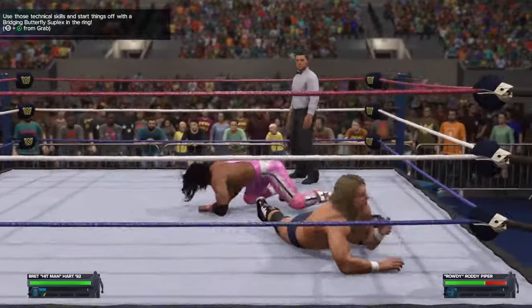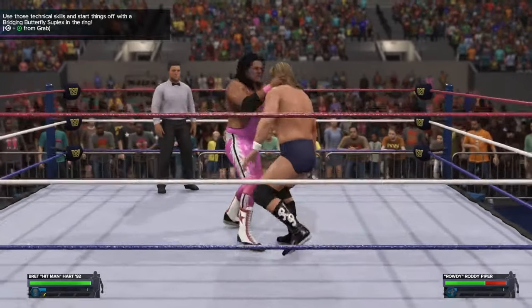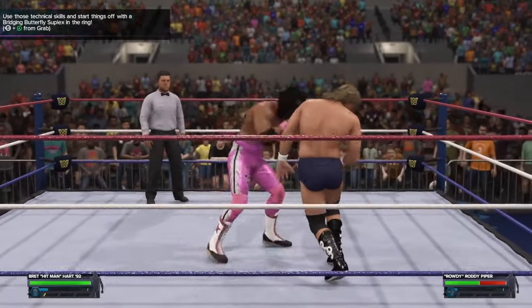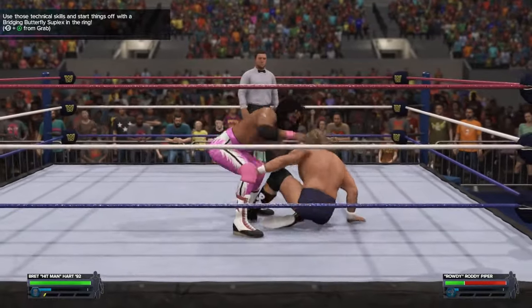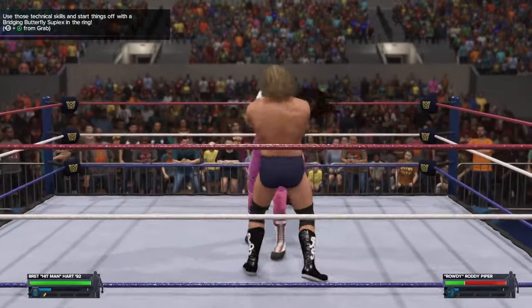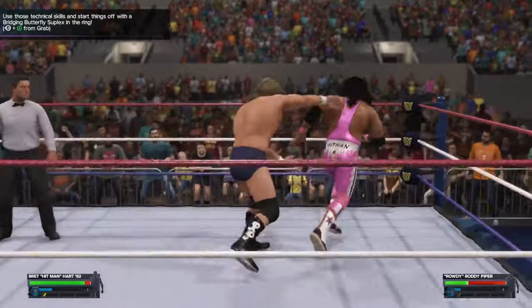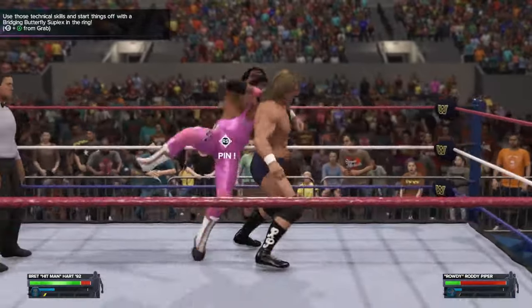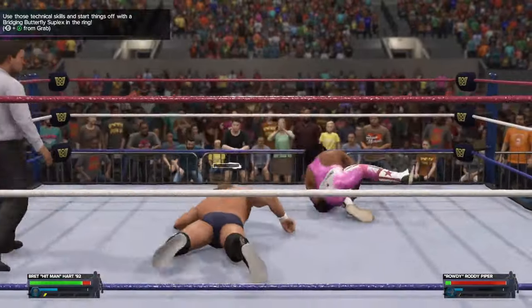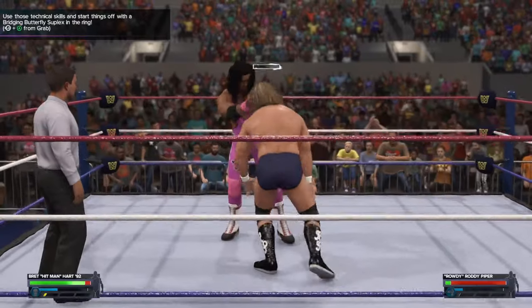Just get his health to red — you need red health because with red health you can get the match over with. You don't have to worry about the objectives because sometimes the objectives don't work half the time anyway. That's why you can do this. I'll show you guys the arenas at the end as well. This is a full tutorial on how to get the arenas fast without doing the objectives.